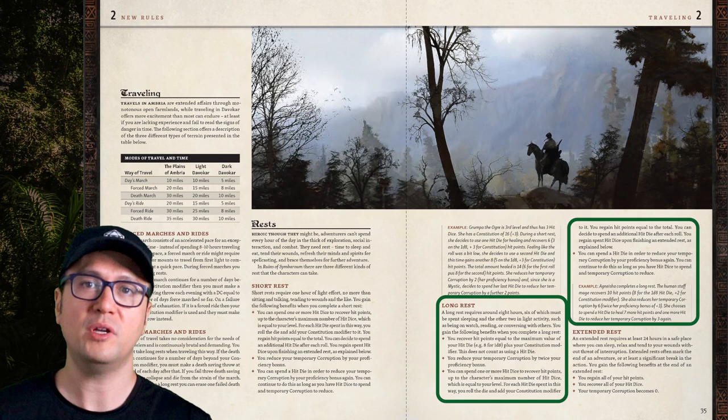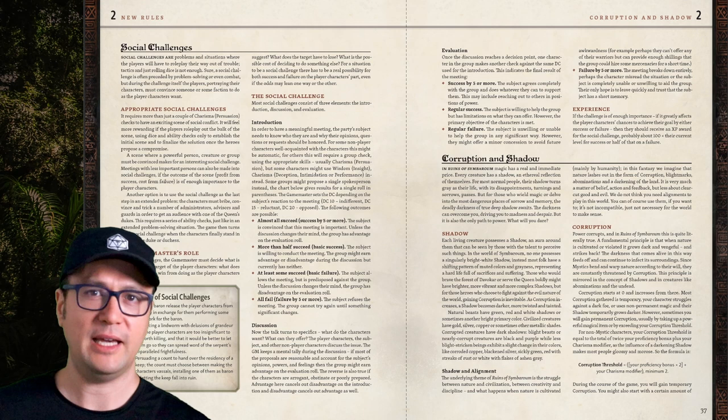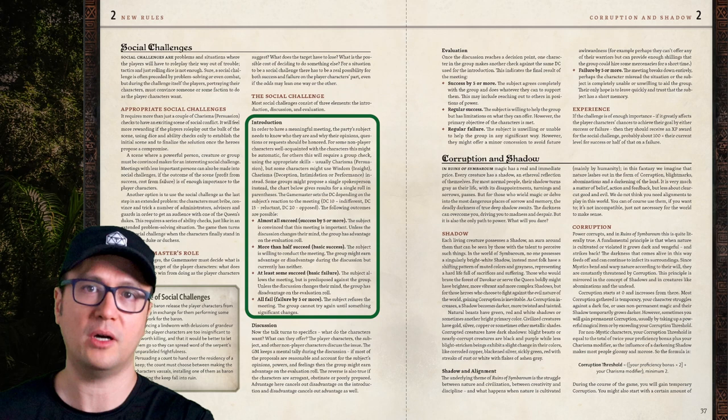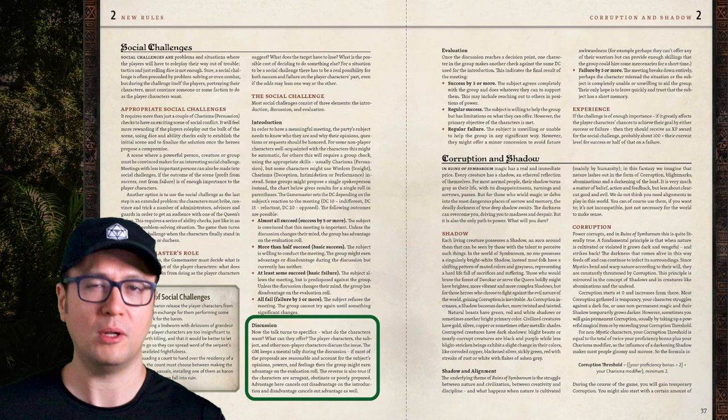Social challenges are a simple mechanic to inject more than just combat into the game. Any given social challenge is broken into three parts: an introduction phase where one spokesperson rolls an applicable skill to determine advantage; a middle phase where you talk it out and the GM tallies a score and awards advantage or disadvantage; and then a final evaluation roll where the outcome comes down to a die roll. It's kind of a weird mix between GM fiat and hard dice rolls.